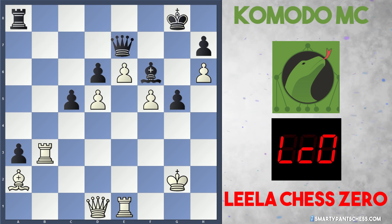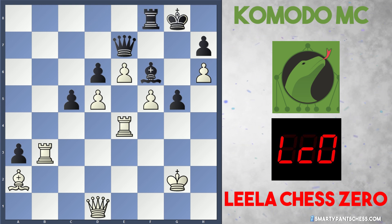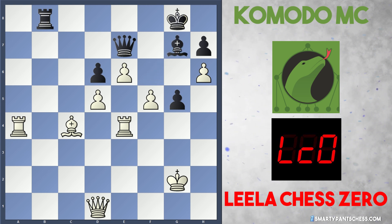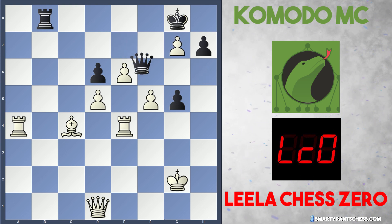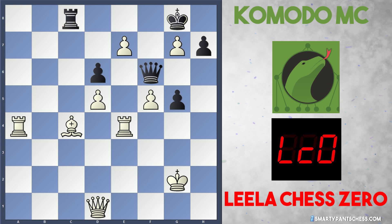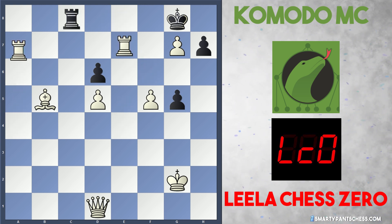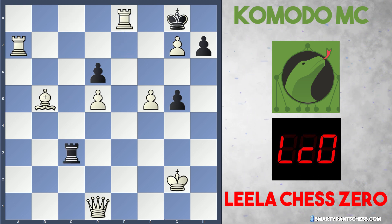Rook to b3 — White's gained another open file. Queen e7, rook to e4, and these three pawns in the center are just dominating Black's position. After rook f8, White takes on a3. Black is just giving material up now with c4, bishop takes c4, rook b8, rook a4, bishop g7. Komodo is just prolonging the inevitable. h takes g7, queen f6, White plays e7, rook e8 to block, and bishop b5 hitting the rook. Komodo sacrifices the queen, the rook captures, after rook c8, rook a7, rook c3 — rook e8 is checkmate. Leela Chess Zero wins the game against Komodo MC.